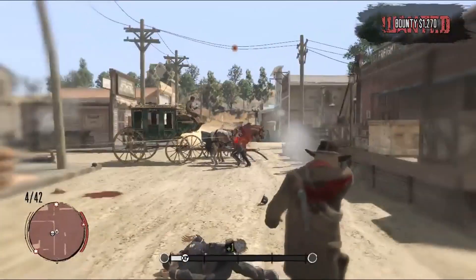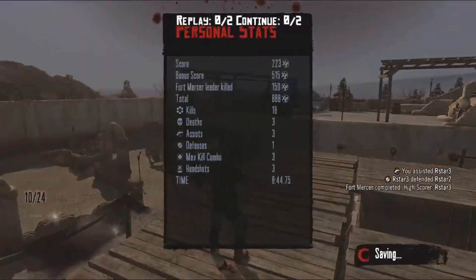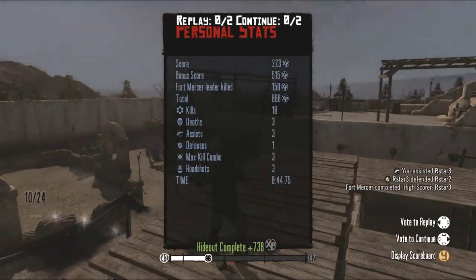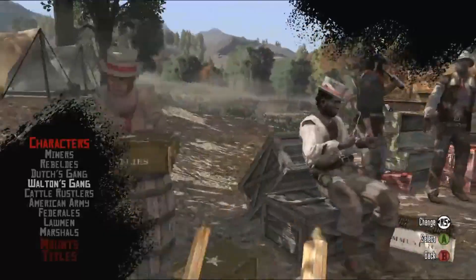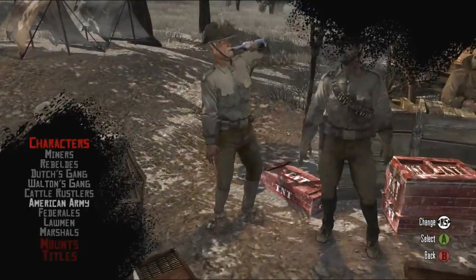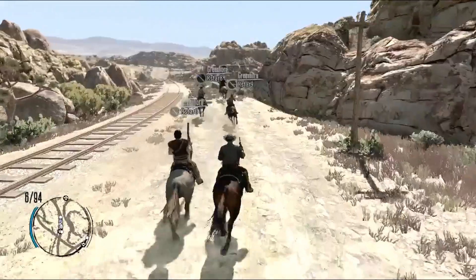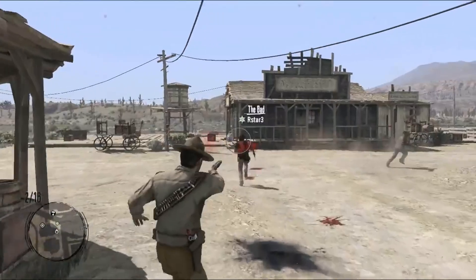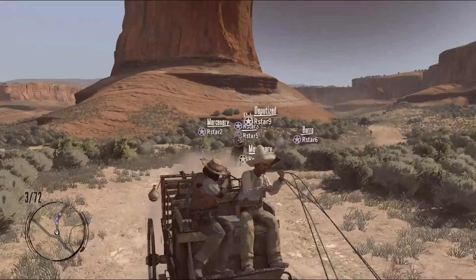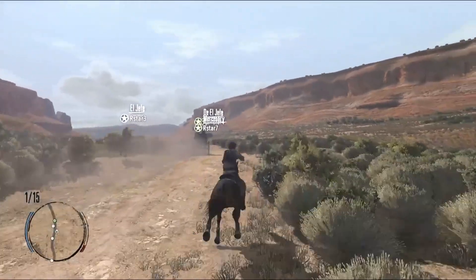Completing these kinds of challenges gives the player experience points. There are 50 levels in Free Roam, and the experience points meter tracks your progression. With experience, you will level up and unlock better weapons and mounts, new characters, titles, and challenges. From riding across the plains with a posse to attack a town full of outlaws, or going solo to take down targets, the Free Roam in Red Dead Redemption is attempting to change the concept of multiplayer in open-world games.